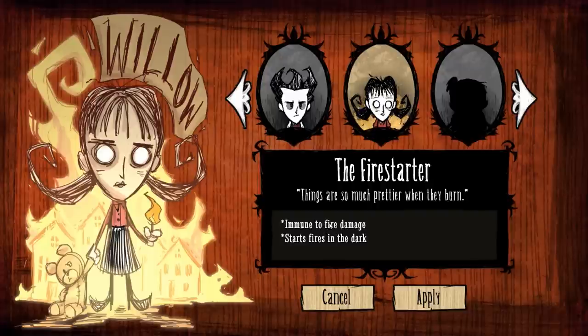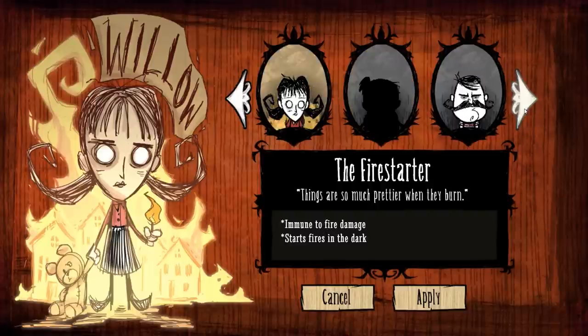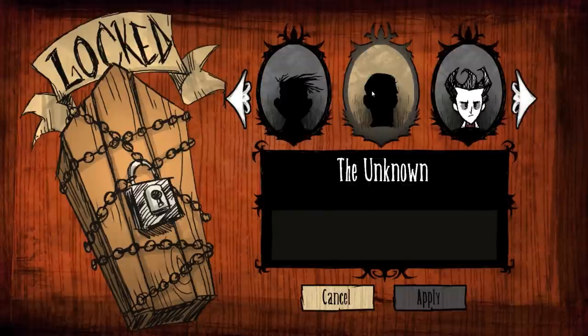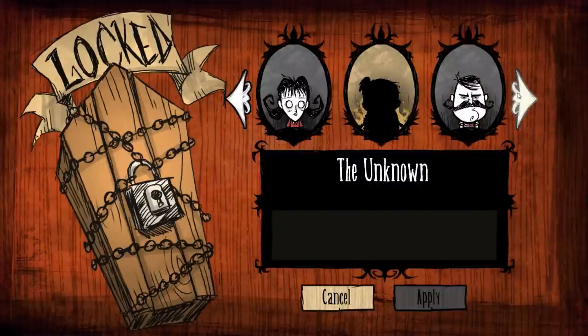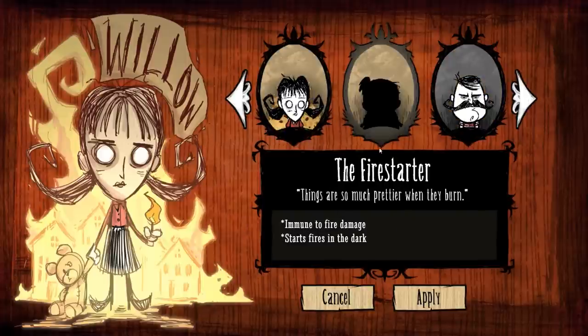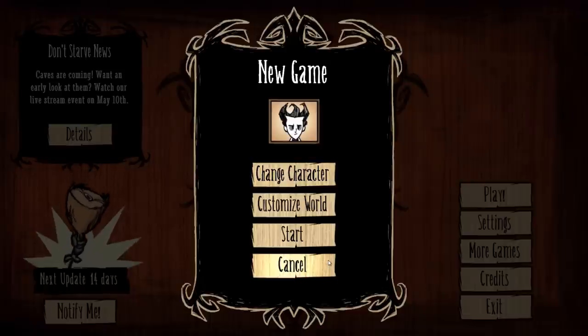If you get caught in the dark, Willow will randomly start little fires, which makes things a little bit easier. But at the end of the day, you don't want to be caught in the dark anyway. This guy — the strong man — is mighty. He has high health and a big stomach, and he hits harder. You have to eat more as him, but you can also eat more, which means you can stay longer without starving. Each of these characters has their own model, strengths, and their own phrases and text. There's no actual voice acting — just some strange little noises representing speech.